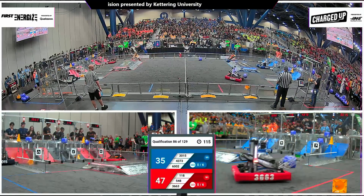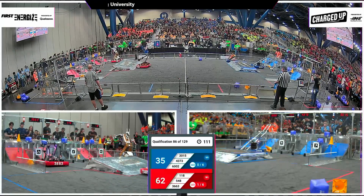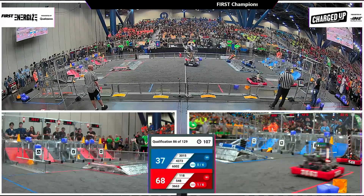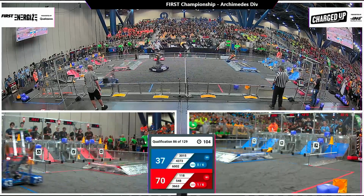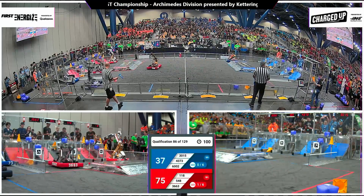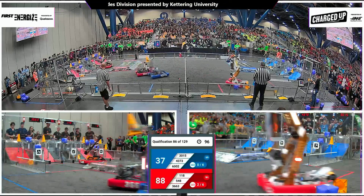4373 in control here for the Blue Alliance. They have a cone back in their community, reaching up high — that will drop down into the hybrid node. And 3015 now coming across midfield, drawing a foul. 3015 heading back to collect. 118 now with cube in hand, quick score mid for the Red Alliance.